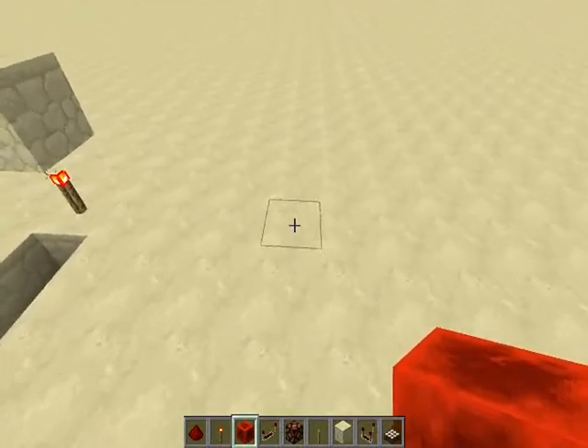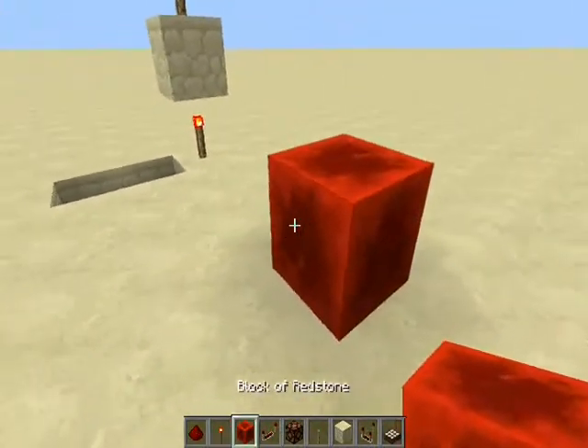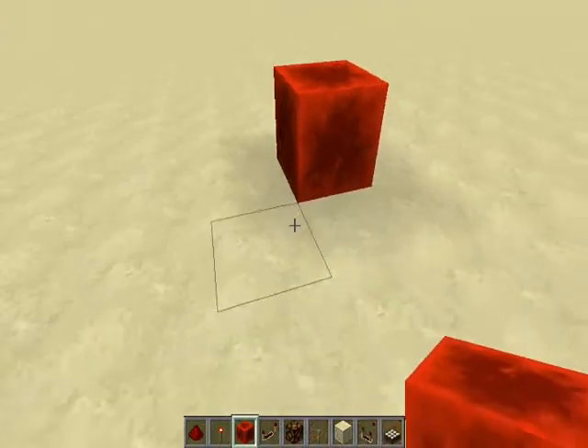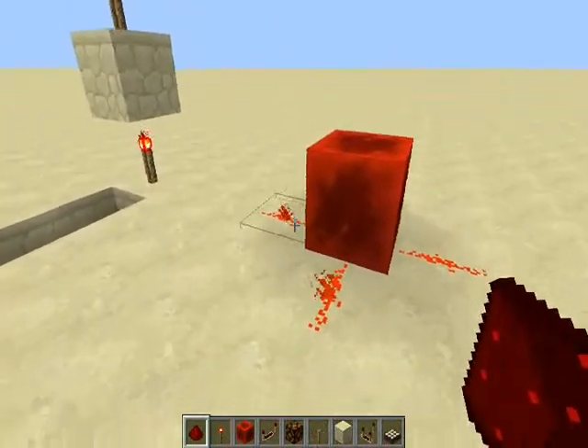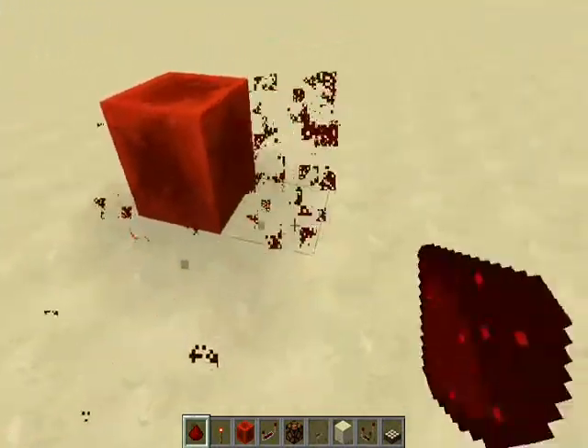This was one of the new blocks in the 1.5 update — the Redstone block. Looks pretty cool. It acts like a Redstone torch and gives off a Redstone signal.